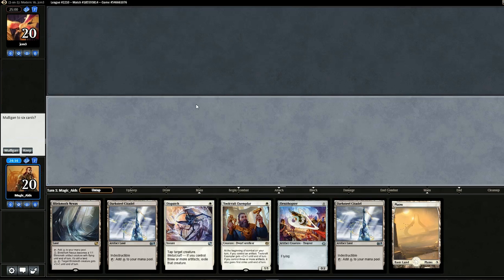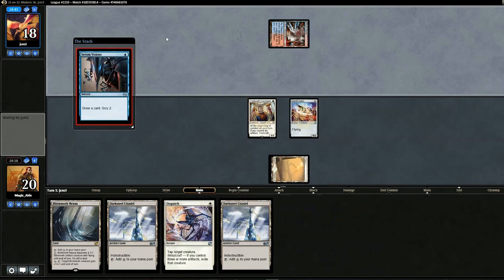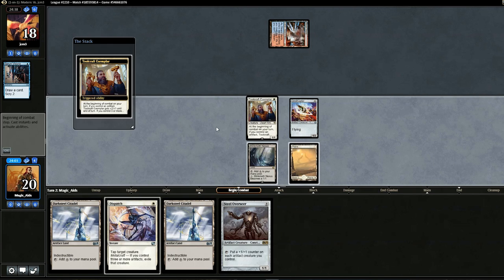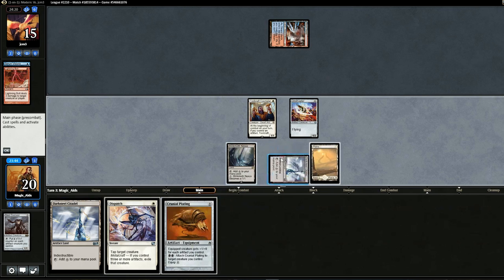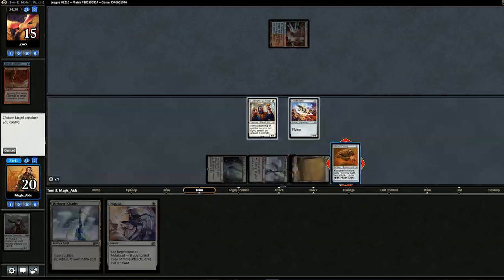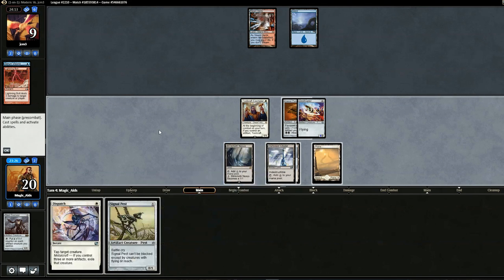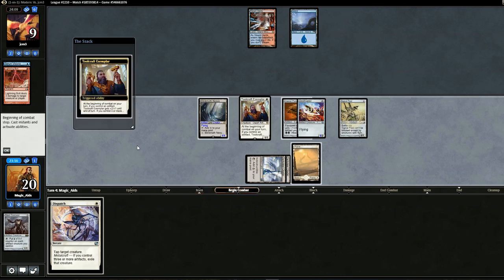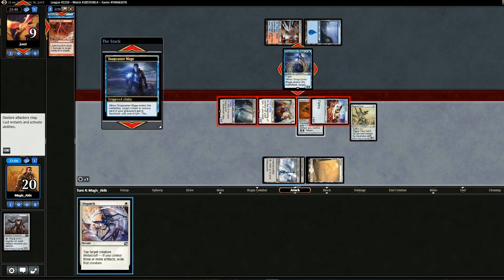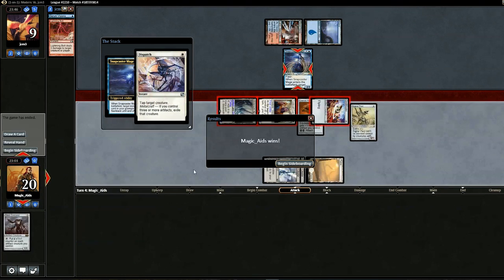Let's go straight to the matches. Opening hand is not great but I think we can make it work. Drop Exemplar and Ornithopter, pass the turn. Looks like Blue Moon, Storm, or Jeskai. Pull Steel Overseer — not bad — swing for three, drop the Overseer and pass. Opponent hits the Overseer. Pull Cranial Plating — might as well use it, attach it to the Thopter, swing for six. Opponent goes down to nine. Pull Signal Pest, turn Blinkmoth into a creature, drop Signal Pest, swing with everything. Opponent drops in Snapcaster as a blocker, but we have Dispatch — exile it, no blocks, and that should be game. It is.